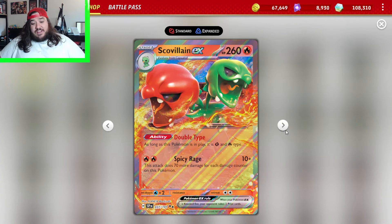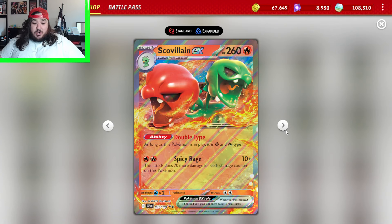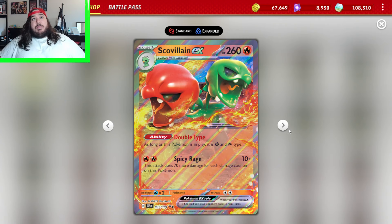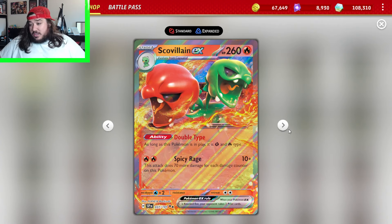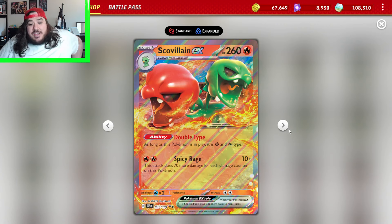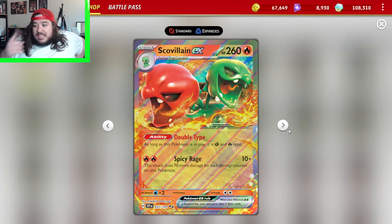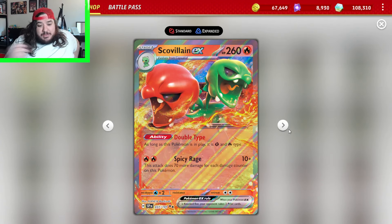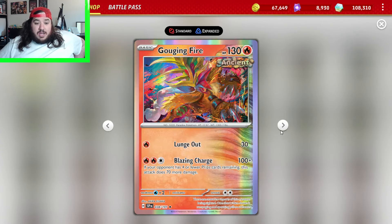Scovillain — it's a grass type — just 10 damage, plus 7 more for each damage counter on this Pokemon. You can combine this with Frostlass, and do a ton of damage that way — because 7, 14, 20, 28 — once you've got 4 damage counters on it you're doing a lot of damage. And it's a grass type too, which is sick.